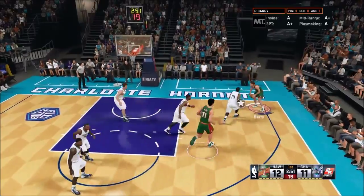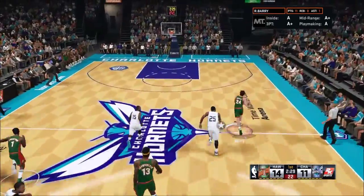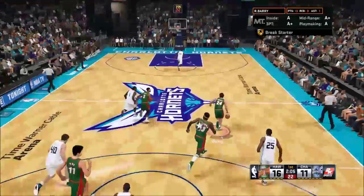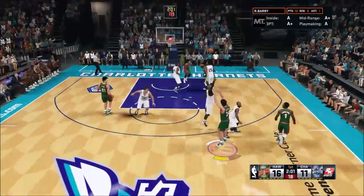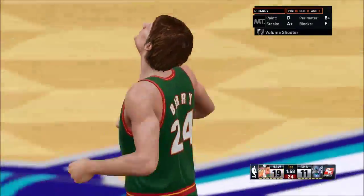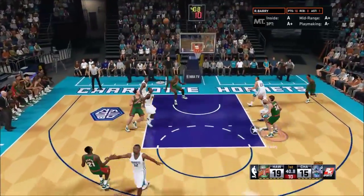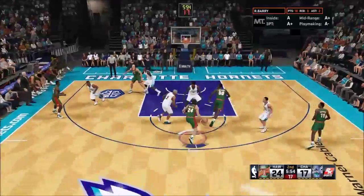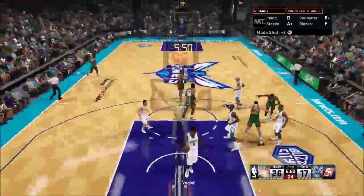One unique thing about Rick Barry is that he's a 6'7" player but was known to be a great passer — this guy always had a bunch of assists on his stat sheet. He was always an excellent scorer; I think he won multiple scoring titles. As we hit a nice deep three right there — and the three-point line actually did not exist while he was playing in the NBA — that's one thing that hindered his point totals, but he's known as one of the better pure scorers of all time.